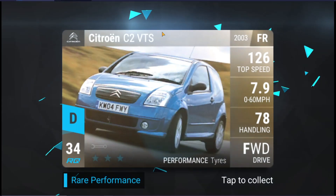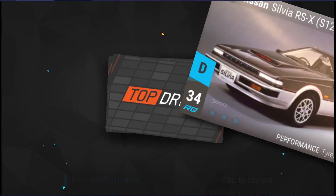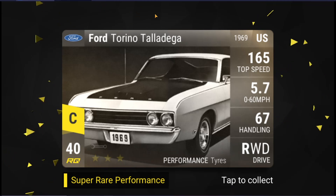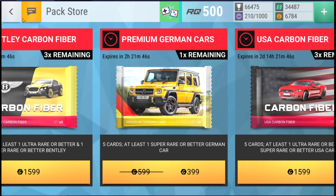Without any further ado, let's see what we can get from the American Frontier Carbon Fiber Pack. Perhaps we'll get lucky, perhaps we won't. C2 VTS. We have the XJ6, the Nissan Silvia RS XS12. We got the Torino Talladega. And finally - no, it's the Neon SRT4, which I already have. That is quite unfortunate.